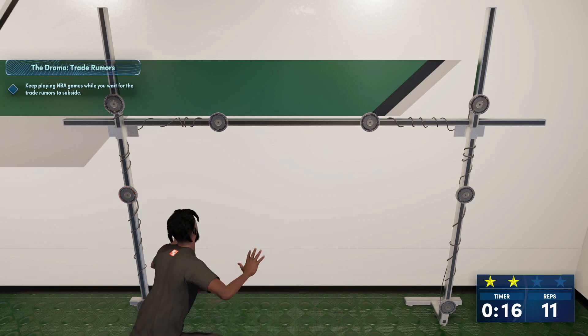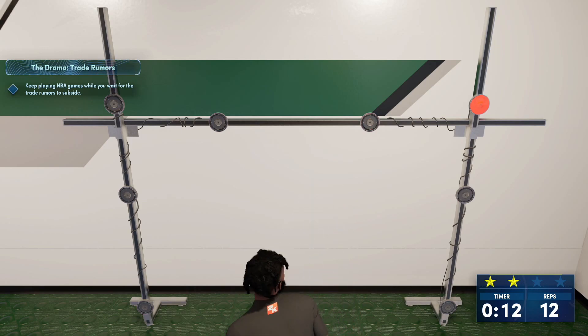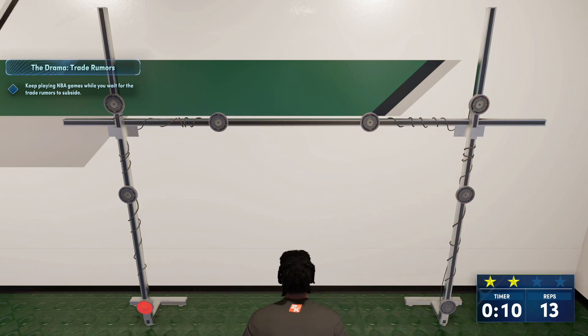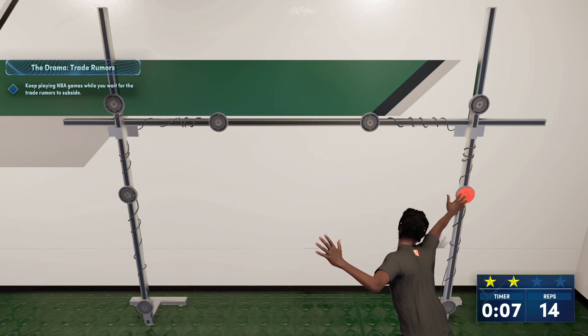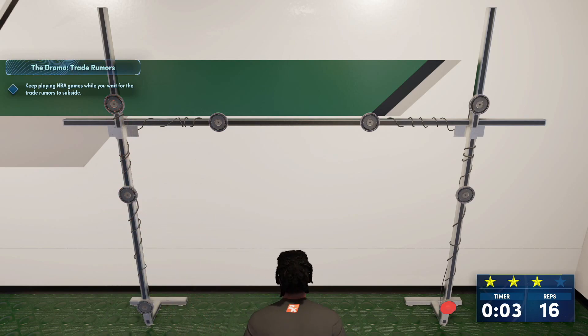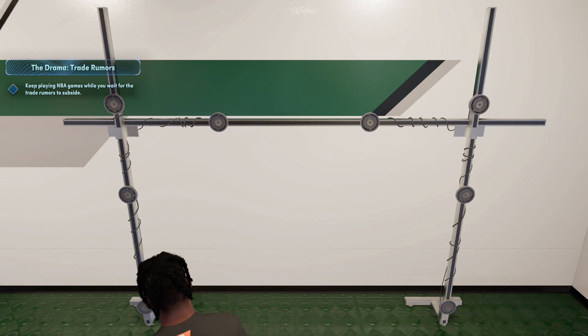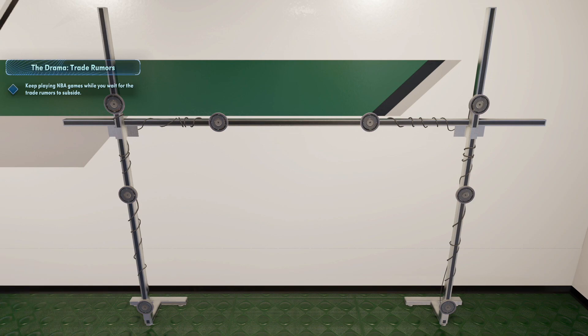Getting the Gym Rat badge in NBA 2K22 is gonna give you plus four to all of your physicals — your speed, your acceleration, your vertical, your strength, and your stamina. Just come into the Gatorade facility and do this drill as many times as you need to get the Gym Rat badge. As you can see I got three stars right there on the first part of the drill.